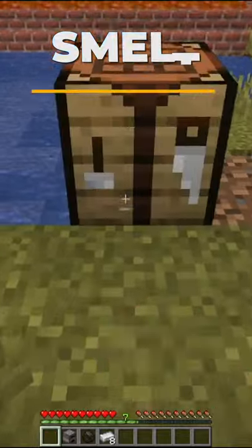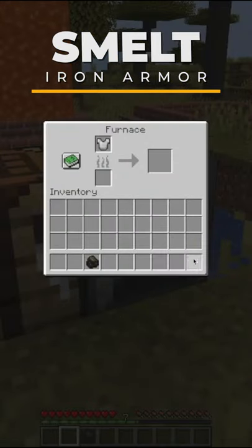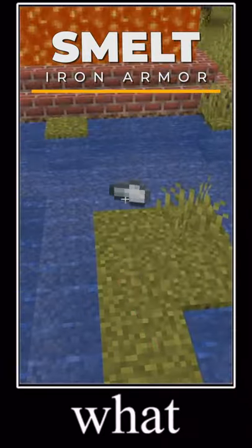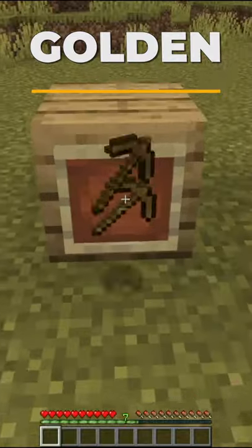In order to make an iron chestplate, you will have to spend a whopping eight iron ingots. But if you decide to smelt that chestplate in a furnace, as a result you will get only a single iron nugget. In Minecraft, there are six different pickaxes made from different materials.